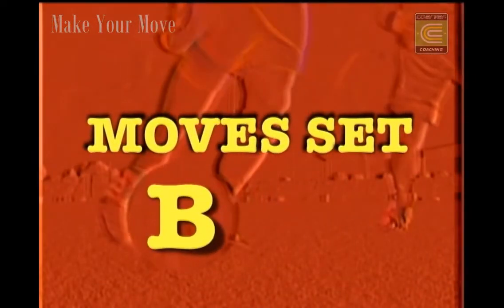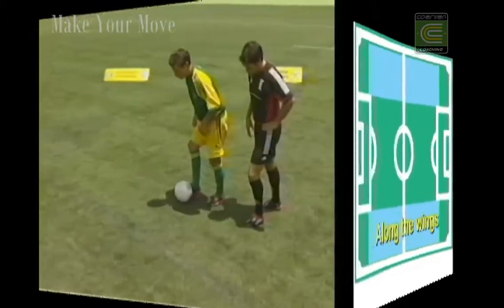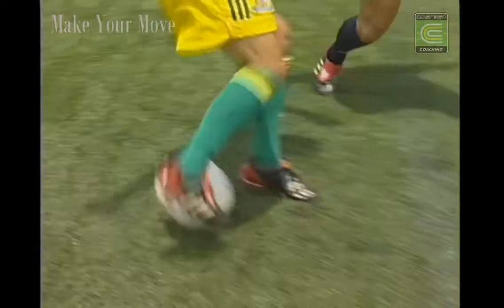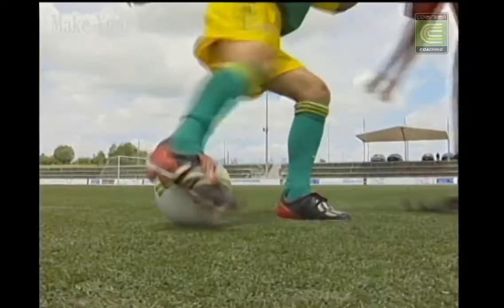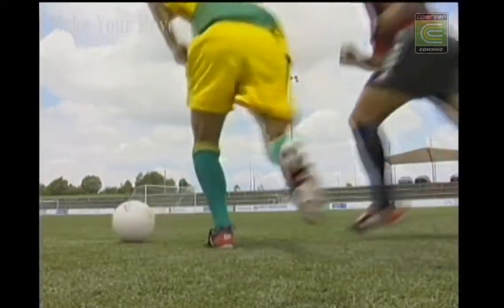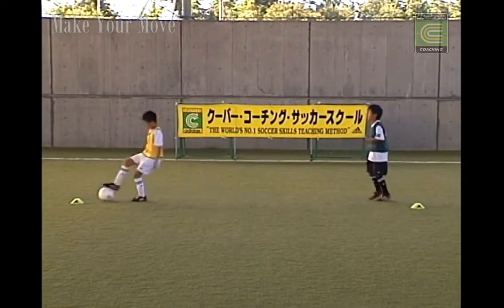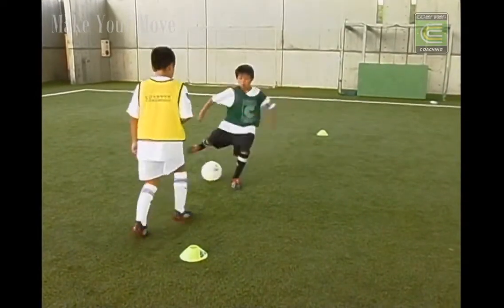Set B: moves useful along the wings. The hook turn — like the inside cut, only hook behind the standing leg. Fake to strike, hook, shield, accelerate away. Still minimum pressure. A light flick makes for a faster turn.